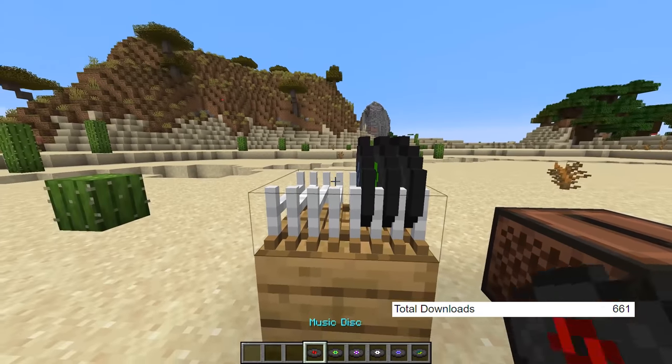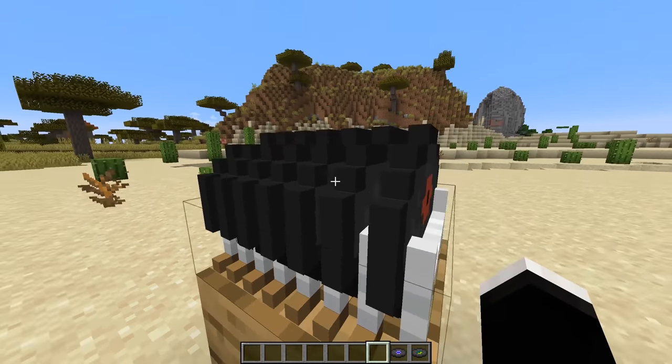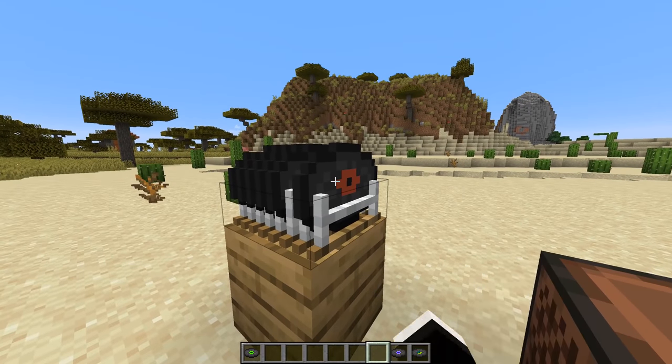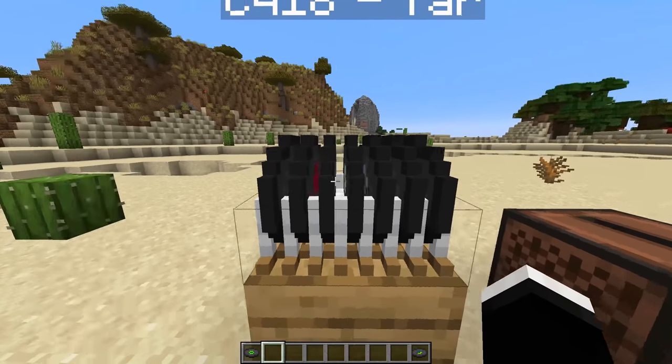Following that, we have the Disc Holder mod, and this mod adds a new block to the game which can hold up to 8 discs inside of it. You can individually remove and place discs in whichever slot you would like, and this block also comes in multiple different colors.